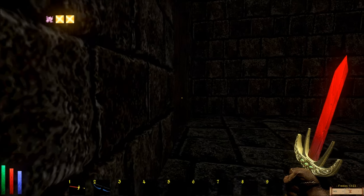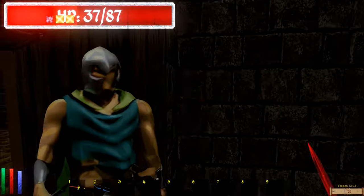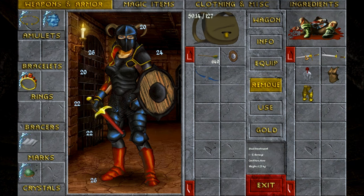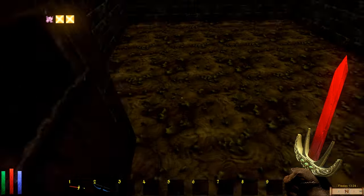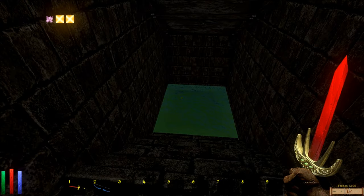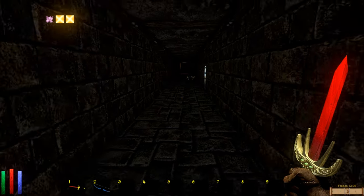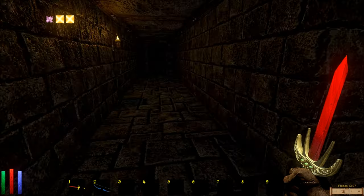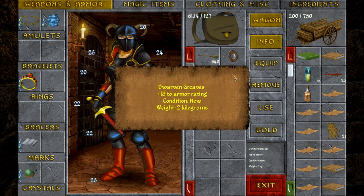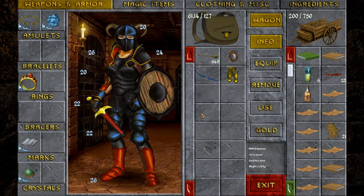He didn't see me — now he did. He didn't see me right away. Dwarven Greaves. Well, that's that door. I'm sure Mithril is better than Dwarven. Plus 13. Plus 15.